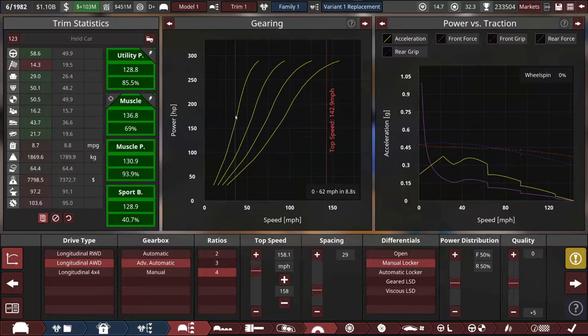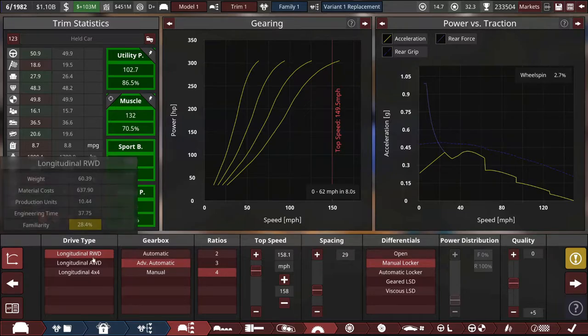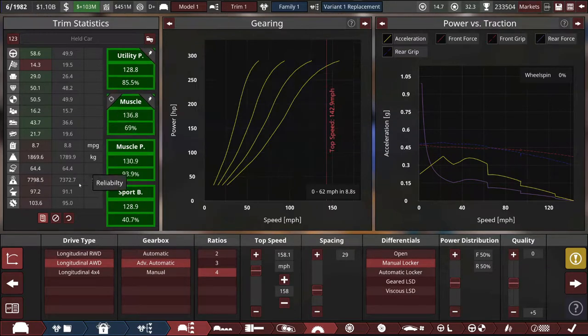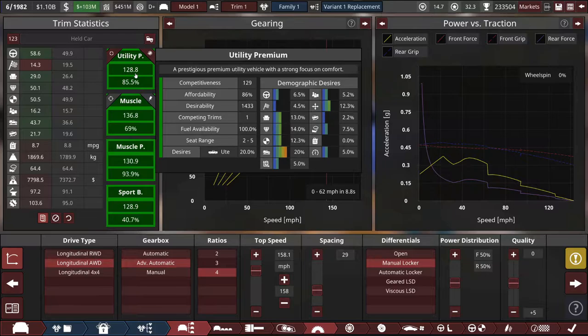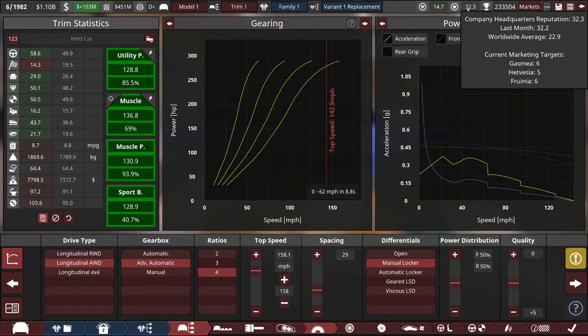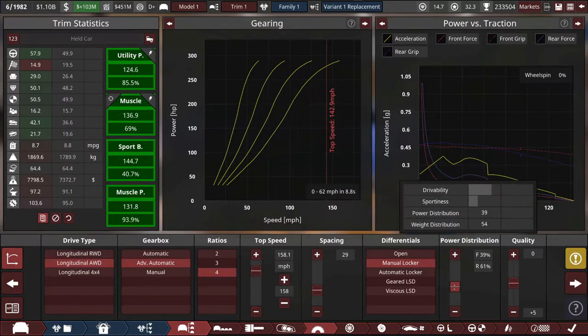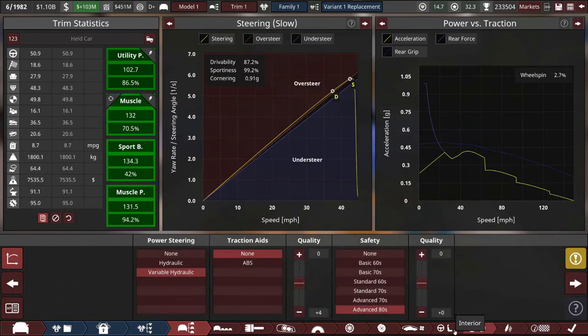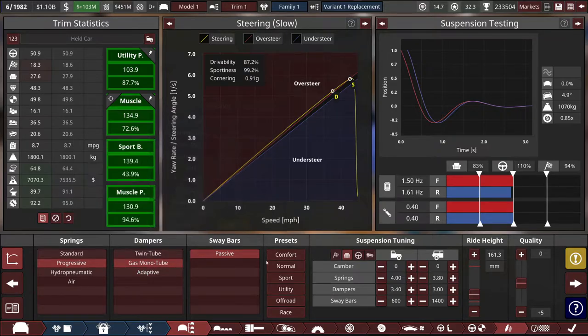Here's an interesting thing: muscle cars are traditionally rear-wheel drive — most people wouldn't consider it a muscle car if it's not — but if I choose all-wheel drive, muscle loves it and utility premium loves it too. On the other hand, we've suddenly gone from about 70 months of engineering time to 103.6 months. That's horrible for us — we'd have to cut corners to get this car engineered in a reasonable time frame. I don't love that, especially since utility premium cares about reliability and it's a big part of our brand identity — every car we sell tends to be very reliable. I'm going to pause and figure out where all that extra engineering time came from.